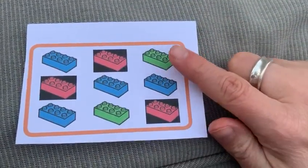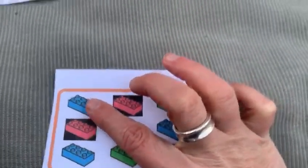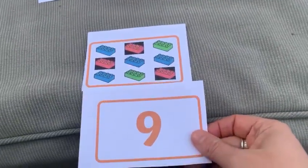One, two, three, four, five, six, seven, eight, nine. Can you see the number nine? Nine duplo bricks.